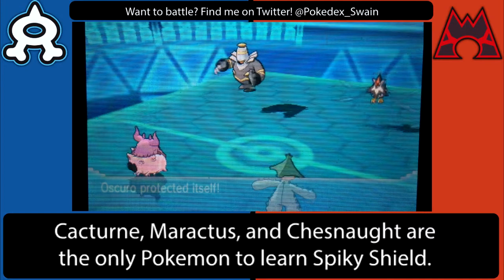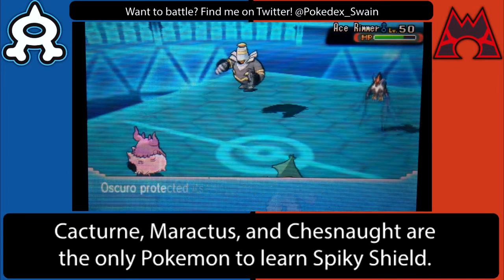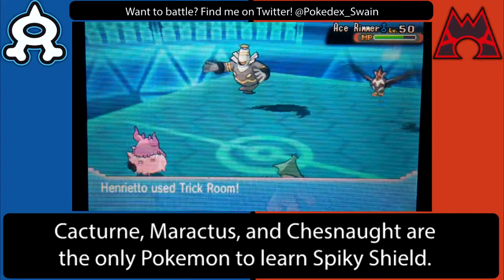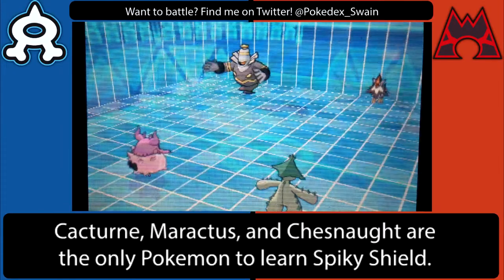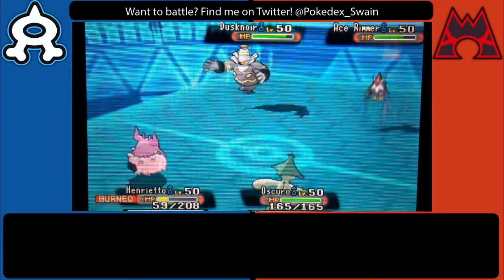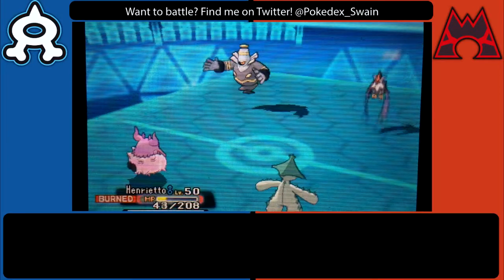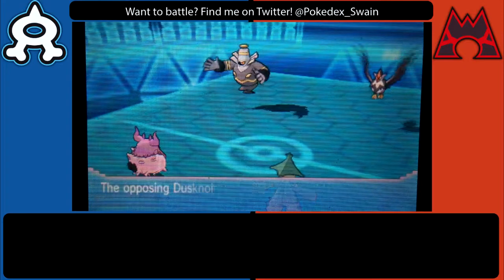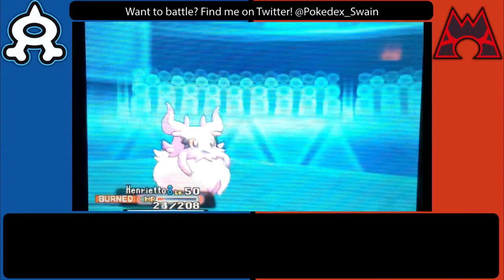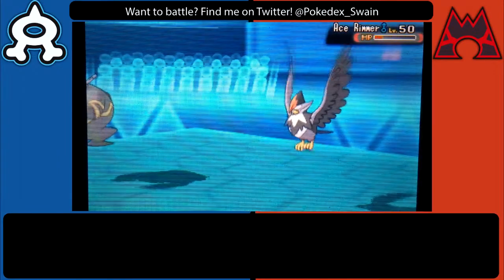Unfortunately I missed the Will-O-Wisp — that doesn't come into play, but the idea was decent. Right here I want to go for Spiky Shield — I don't really want to mess around with Staraptor until it loses more HP. I figured if I got a bit more Spiky Shield damage, or if it attacked Aromatisse, I could get the kill with Sucker Punch, but I needed a bit more damage first.